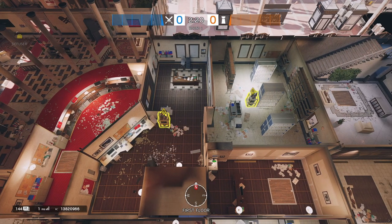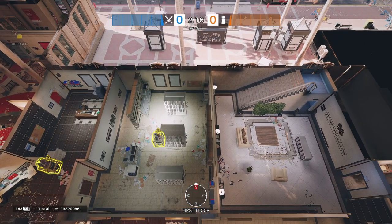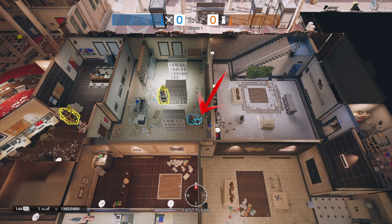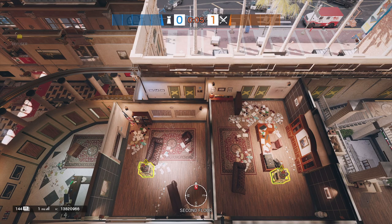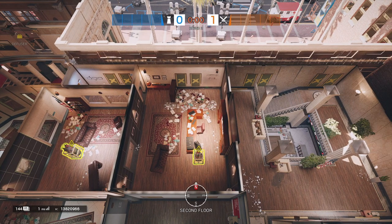Moving over to the next site of Archives, the typical plant goes down near the window on the southeast corner of the room, being protected by the bookshelf. Finishing up the last set of bomb sites on Bank, going over to CEO — the default plant in most situations is going to be in front of the windows next to the bookshelf.